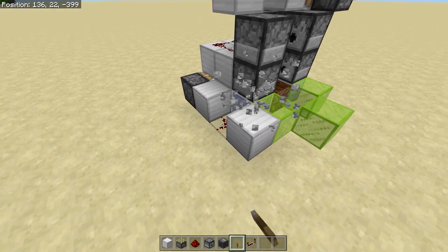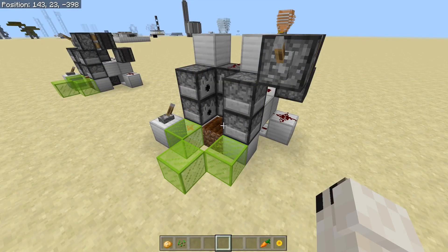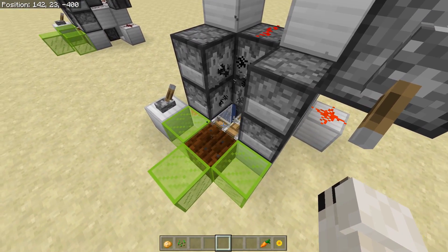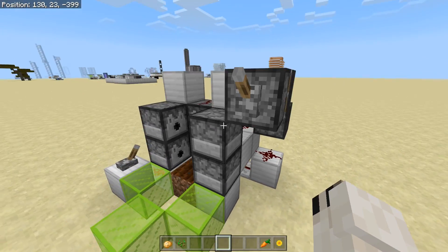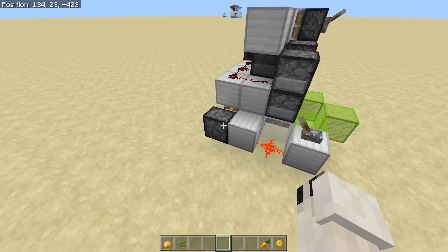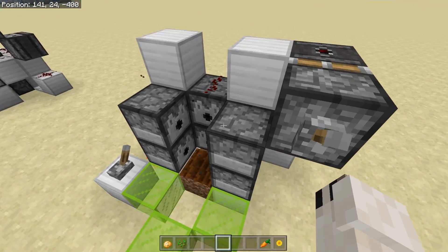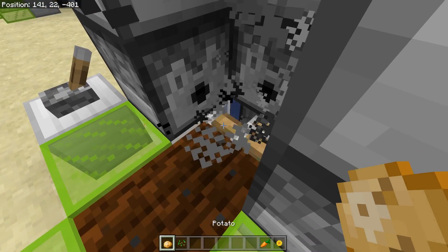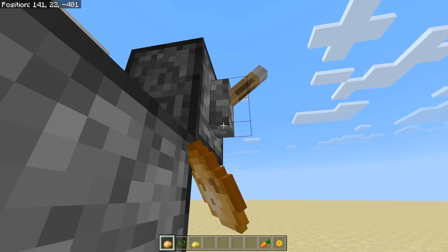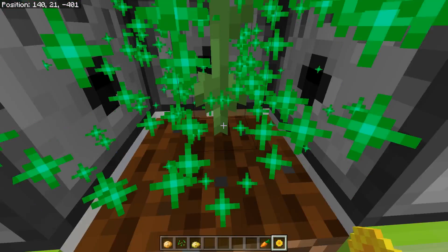Power this lever — it looks backwards but power it — then power this and your farm is completely done. You might notice something a little strange: this repeater is on two ticks, and when you flick the lever sometimes it stays out longer than it should. This other farm is also on two ticks and works normally — welcome to Bedrock. If that's happening, just put it on one tick and it will work just fine. As you can see, it's functioning fine and we can plant some crops to demonstrate. Obviously you need to put bone meal in all of the dispensers, otherwise it's not going to work.